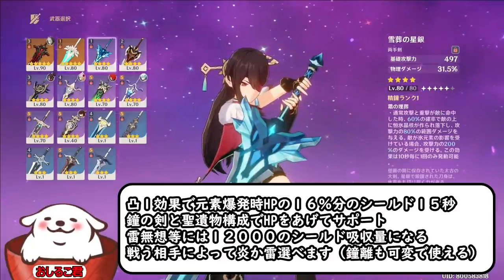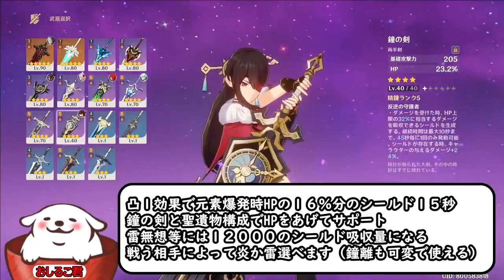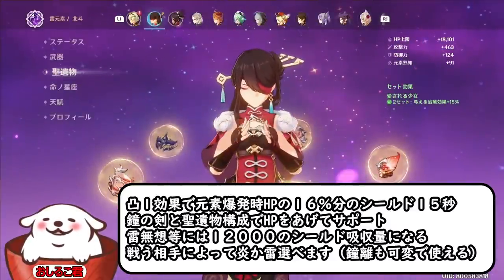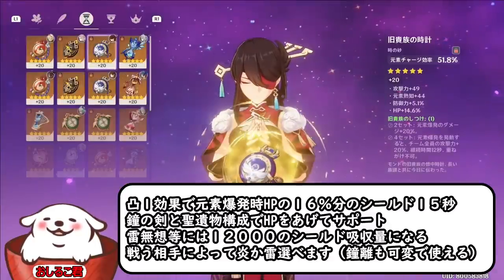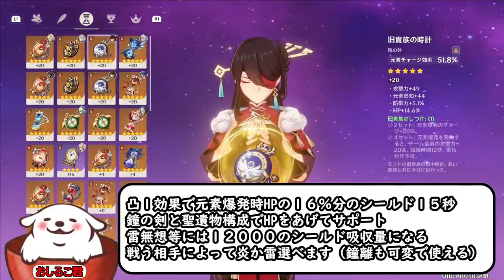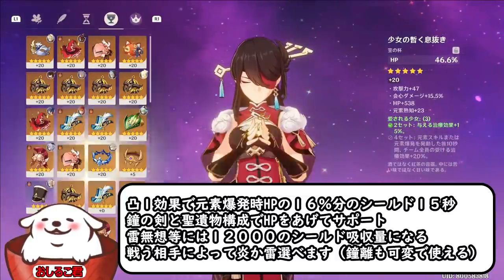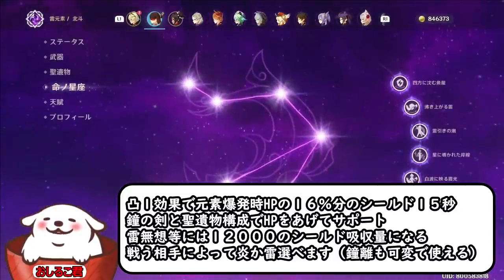こちら北斗のビルドです。なんでこんなことができたかというと、HP上限をあの3万近くまで持っています。武器に関しては金の剣でレベル40なんでもっと上げればいいんですけども、HPとか盾の防御力が足りてるということであれば普通にチャージ効率上げるものに変えてみたりしても構いません。生物はHPのパーセントがいっぱい入っているもの、HPのメインをここら辺にすることによって3万ぐらいまで盛れます。